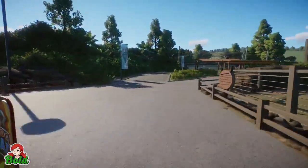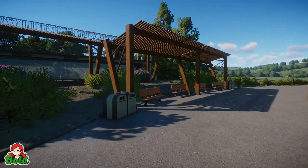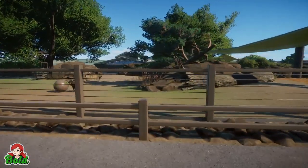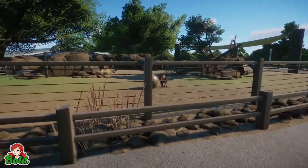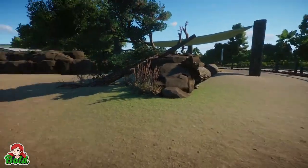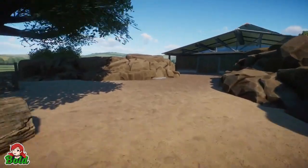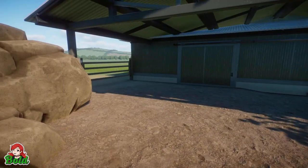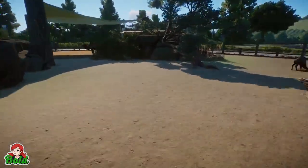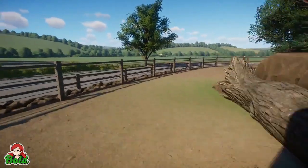Coming around here we'll go up and see the big guy after, but first we have some wood shade structures just to break it up so we're not using the same shaders over and over. Over here we have some Bactrian camels. This habitat I like it, but it came out about twice the size I planned. I might either get more camels or put another species in with them. The way this is set up with all of the habitats next to each other with a barn in the middle, I'm sure enrichment-wise they could rotate the ungulates from one habitat to the other.